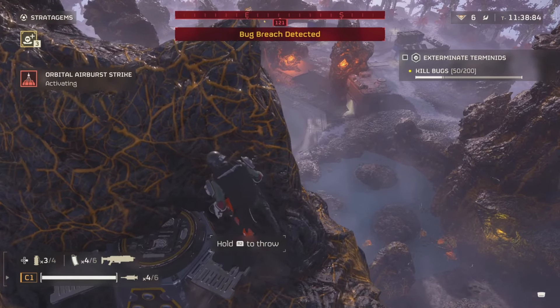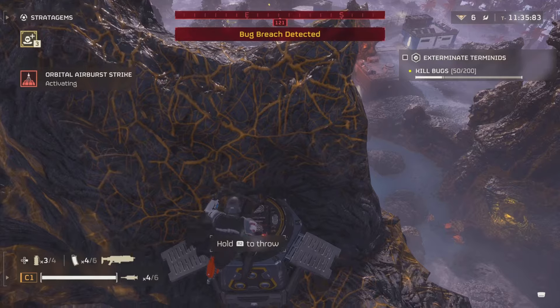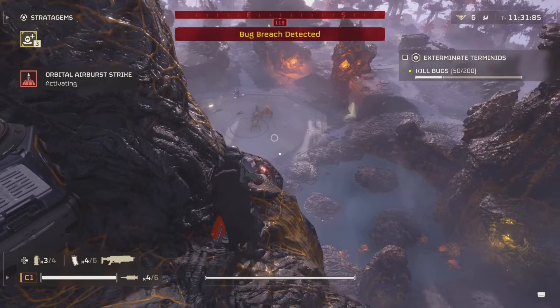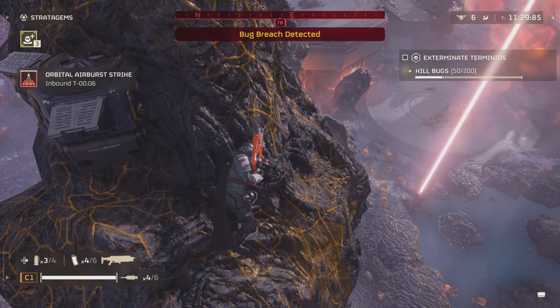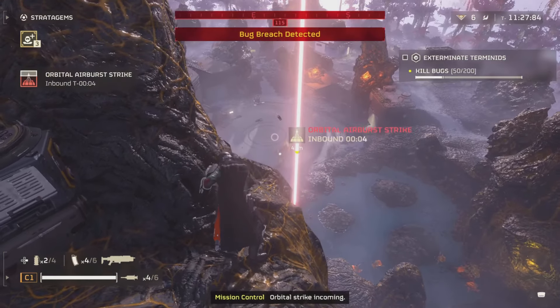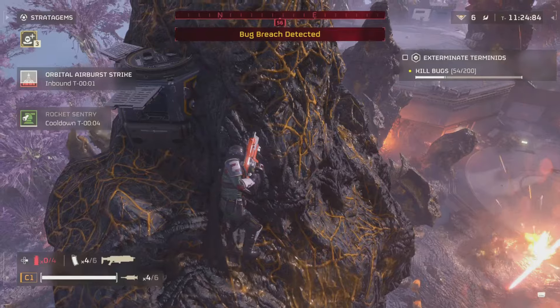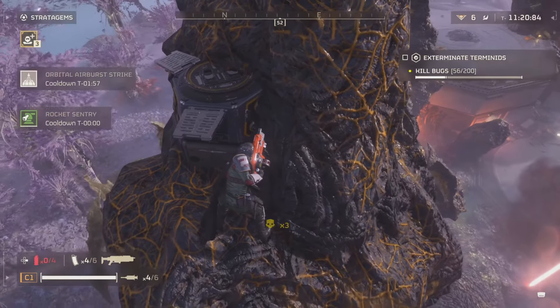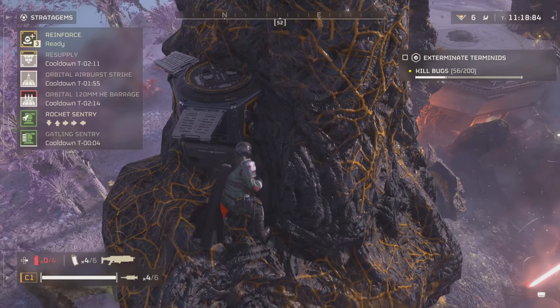You're going to see that when I try the turrets they get full sent and they're destroyed within two seconds. So the strategy I use is: when I die, I try to respawn back in and land on the rocks, simply because the bugs cannot attack you up here and it's such a good safe distance of height from the bile titan and its poison.